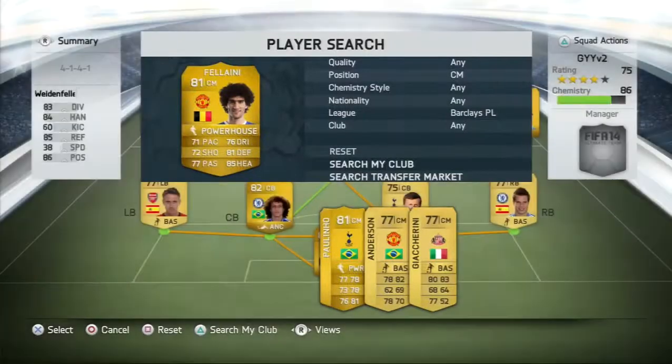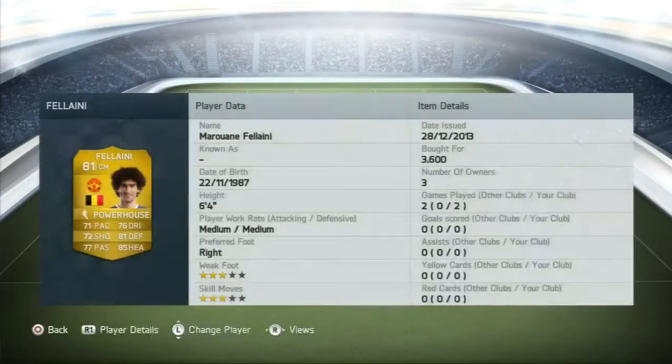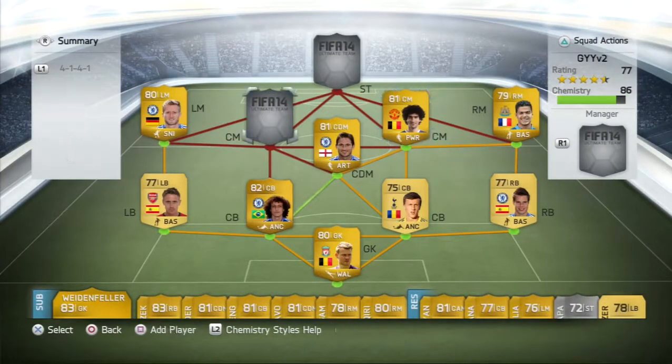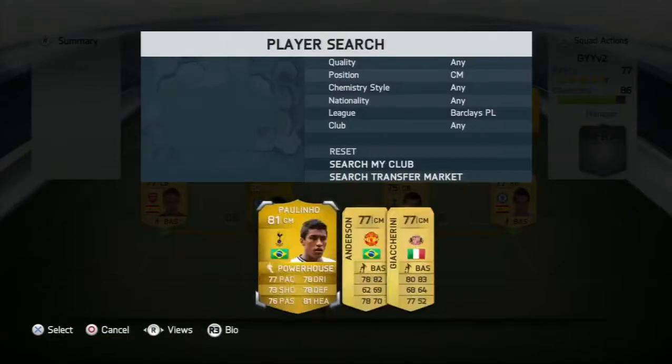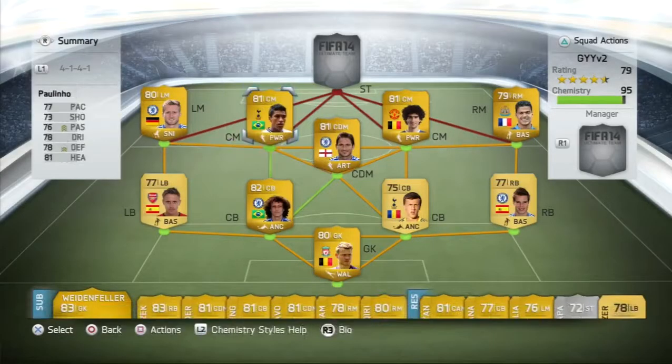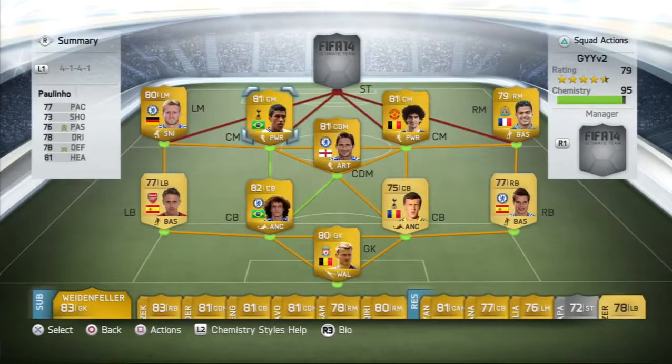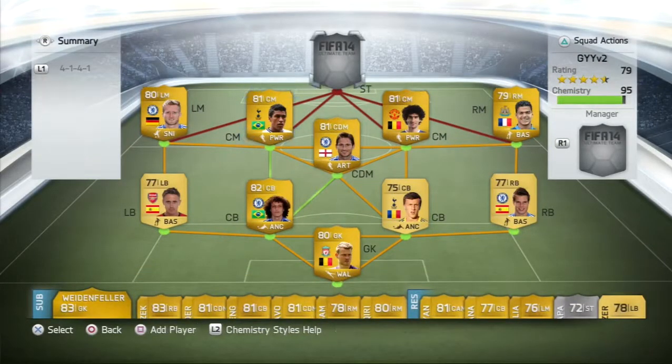The first CDM spot, we're going to have Fellaini with the powerhouse chemistry style. He played a total of two games — as you can tell, mainly two games or something ridiculously high. Very, very good-ish. If you've got a preference, you can switch them out. Paulinho again, two games — very, very good centre mid. I've used him in many teams and he is very, very good indeed.